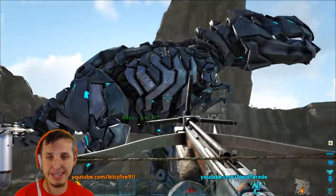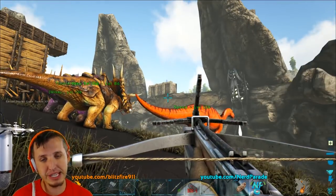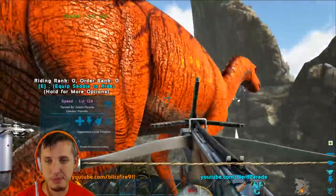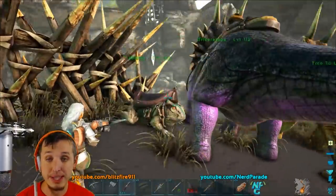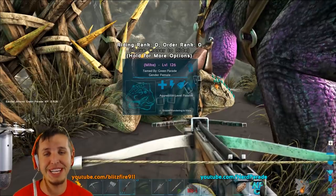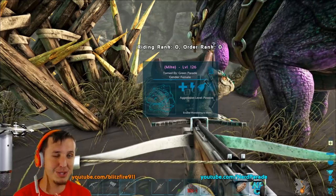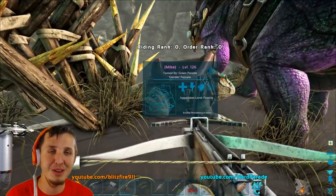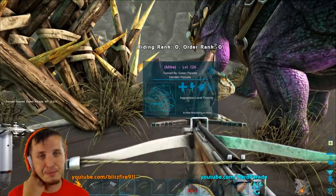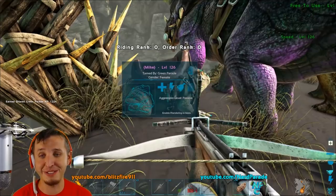The dinos worth taming this season — as you can see we have trikes. They're using those to get berries because brontos are completely disabled on the server, they do not spawn at all and you can't tame them. We've got these guys for getting around — Gasbags, as you can see they're named Speed. We got frogs to run the redwood cave — that's how we're getting our cementing paste. I think that's the most common question we get every season: how do you get your polymer and how do you get your cementing paste? Cementing paste is a frog in that cave, hands down without a doubt — the best way to get all your cementing paste needs on the island.